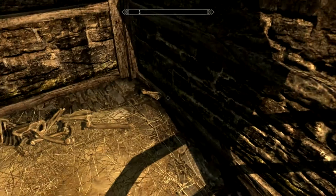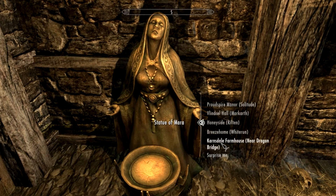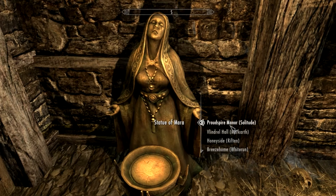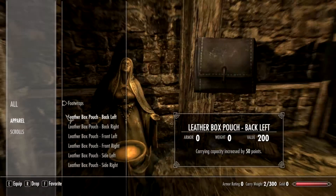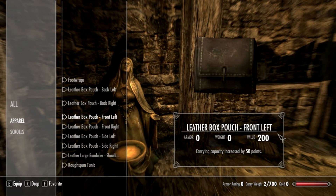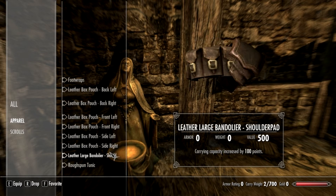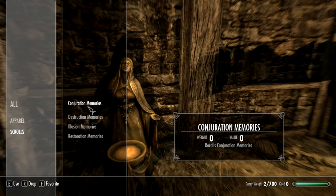This is called the alternate start mod and it's really cool. You can come here to the statue of Mara and come by ship to Skyrim, own property on one of the holds, and you'll start out right there instead of the usual way. But that's too boring. One of my favorite things to do - first let's put this on. What these mods do - look right here - carrying capacity is increased by 50 points. Every one of these adds that many points to your carrying weight. 700 right from the start - that way I don't have to worry about carrying too much stuff.